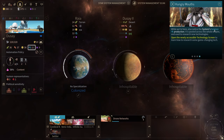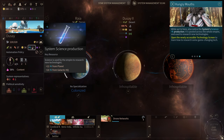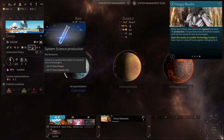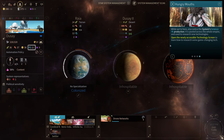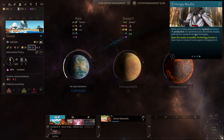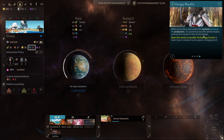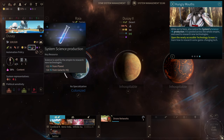While we're here, also notice the system's science production which is 22. Science is used by the empire to research new tech — we're getting plus 12 from planets and plus 10 from Galactic Headquarters within this system. It is pulled across the whole empire and used to research new technologies, so our science is cumulative across the entire empire.